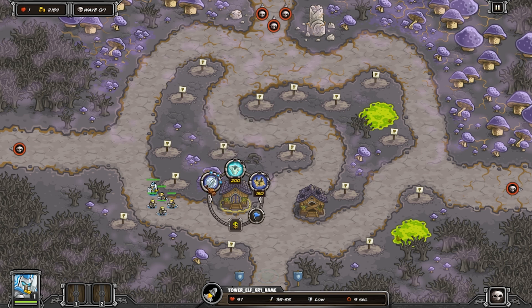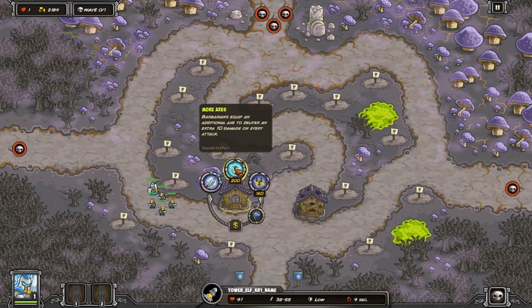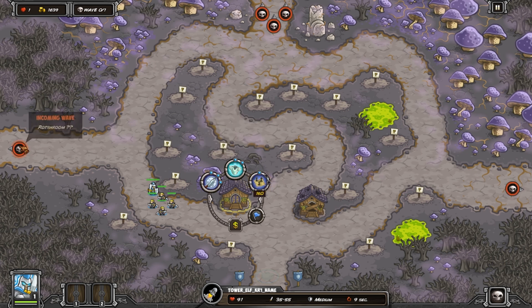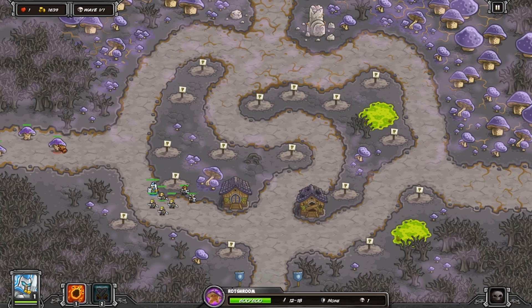Their first upgrade increases the damage of both attacks by five for 200 gold each. Their second upgrade improves their armor by 25 points for 200 gold each. Finally, their third upgrade increases their projectile range by 15 points. When buying the first upgrade of this skill, you might not see a difference in where they shoot the first rot shroom — 15 range is usually only significant for AoEs.